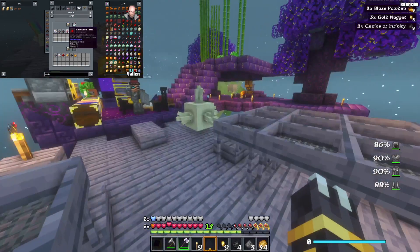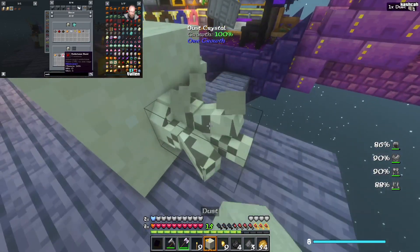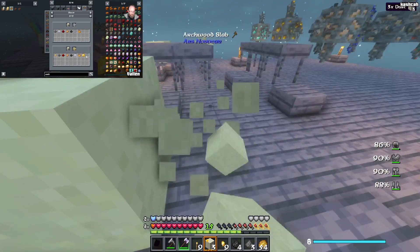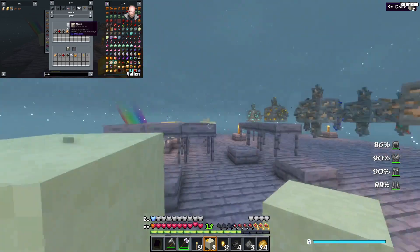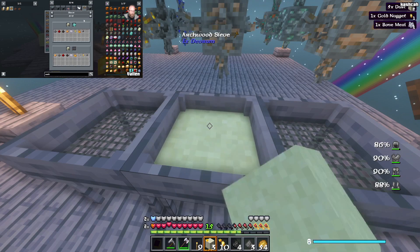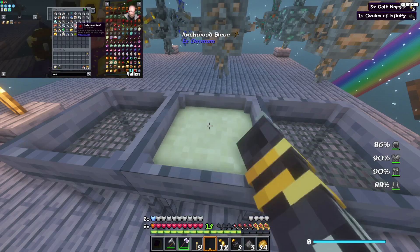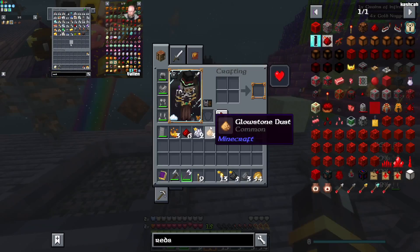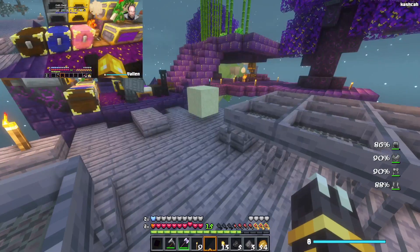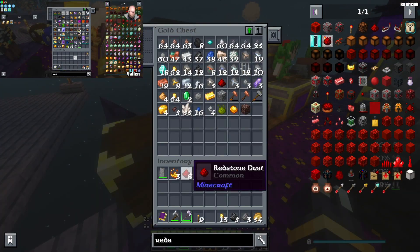Diamond mesh. You've got your good old-fashioned netherite mesh over there, right? I think I'm just one short. Actually, what mesh are you using? Gold. Nice. Each one has like slightly different stuff. How many do you have? I have six in my inventory, there's three in this one. I thought we only had one — sweet! I'm taking two of those.